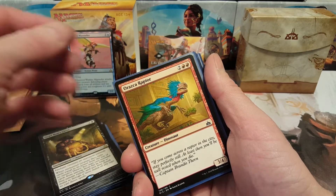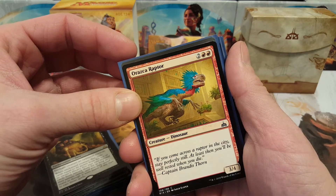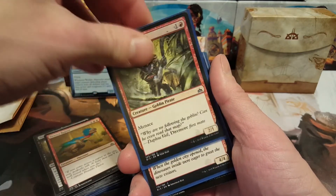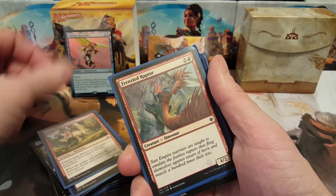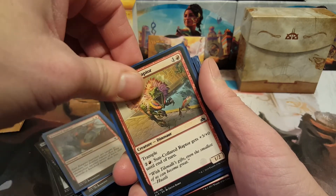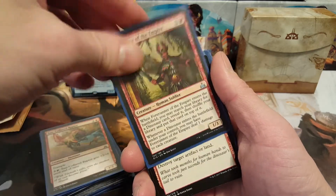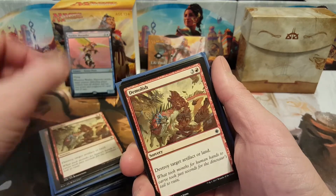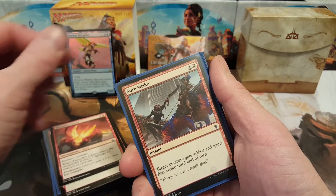As you'll see I went with dinosaurs. For red I got Arxassi Raptor, Goblin Trailblazer, Stampeding Horncrest, Frenzy Raptor, Sun-Collared Raptor, and Forerunner of the Empire — any of these search guys are just awesome. For red spells: Demolish times two, Tilonalli's Crown, Sure Strike, and Buccaneer's Bravado.